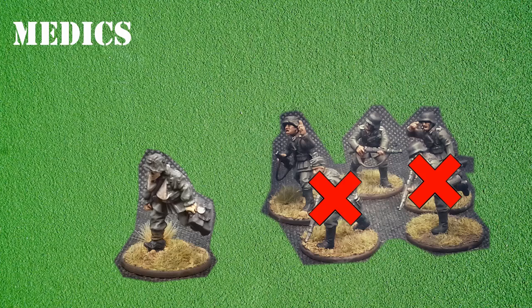The German infantry section has come under fire and sustained two casualties. Luckily they have a medic close by to try and treat these casualties. In order to use the medic's ability, the medic needs to be within six inches of the unit, team, or artillery piece that have sustained casualties. For every casualty within six inches a d6 is rolled.